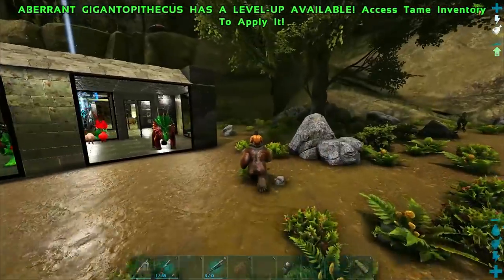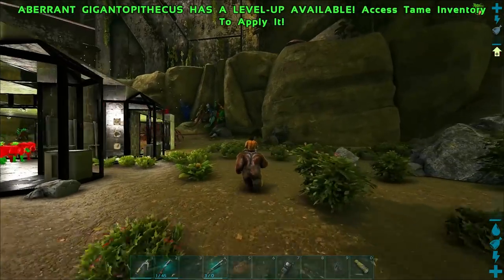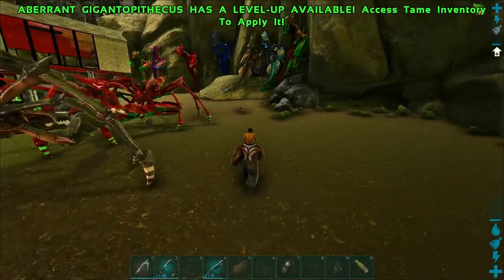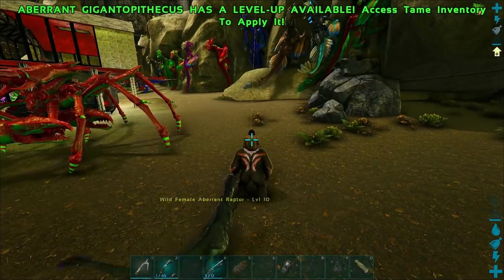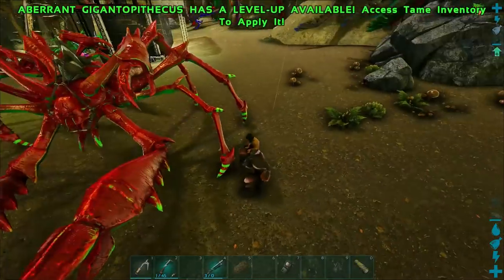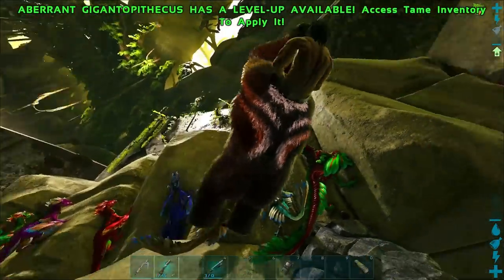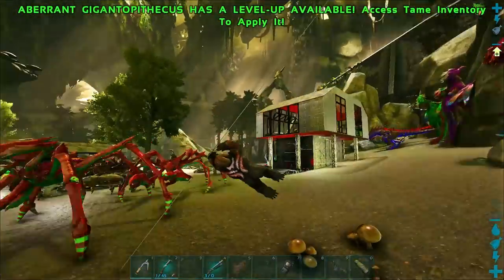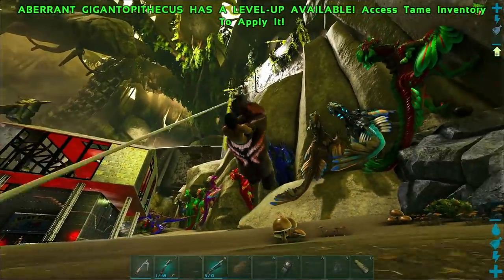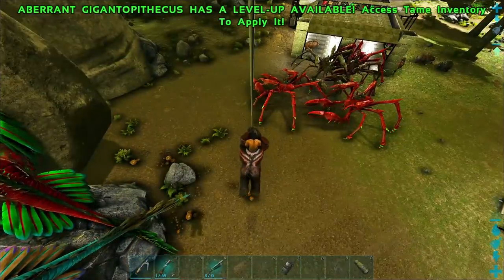Let's check out the zip lines — I think there's one back here behind the house somewhere. There it is. Let's check out the way this thing does zip lines, which is super important in Aberration especially for early game since these things aren't that hard to get. Oh! I wasn't scared, were you guys scared? Super important here in Aberration.